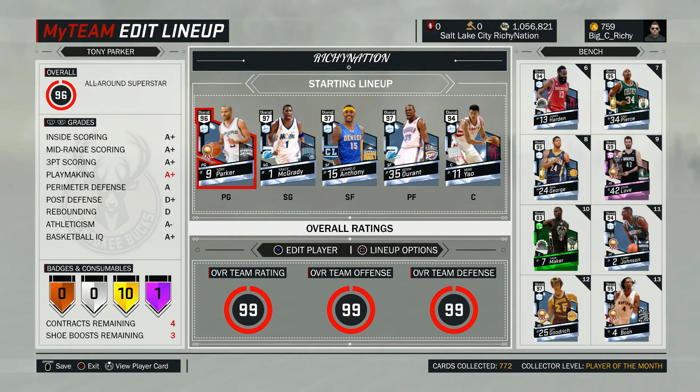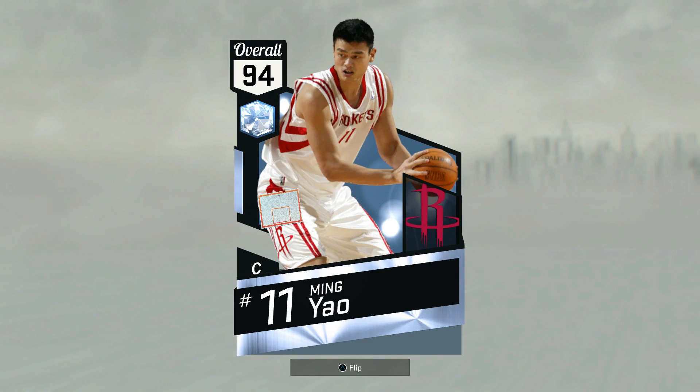Hey, what's going on guys? Welcome back to NBA 2K17. Today we have two gameplays for you. First off, 94 overall Diamond Yao Ming. I know the main question on everybody's mind right now is how does it compare to the Amethyst? Let's check it out.